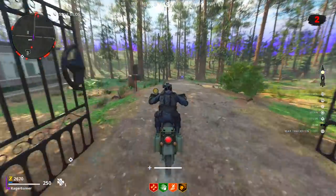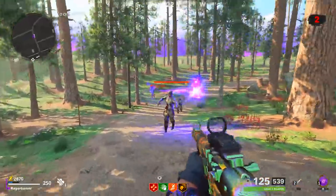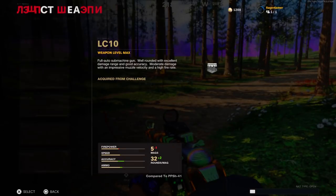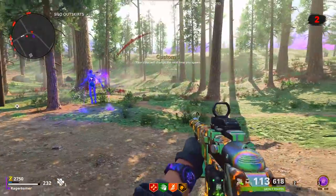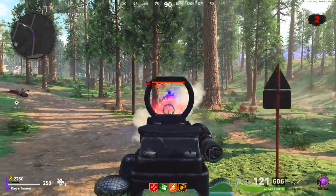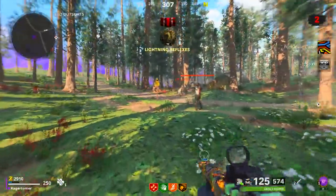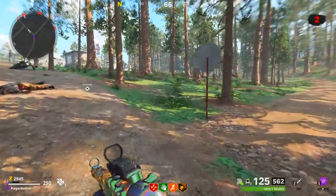When you come across a tempest, do some damage to lower its health quite a bit first, then wait until it teleports elsewhere and fire as soon as possible to kill it in under two seconds. You'll know if your kill counted because you'll earn a Lightning Reflexes medal, which is earned from killing a tempest in under two seconds after teleporting — exactly what this weapon challenge requires. You can also check the menu to see if your challenge progress went up by one after getting a tempest kill.